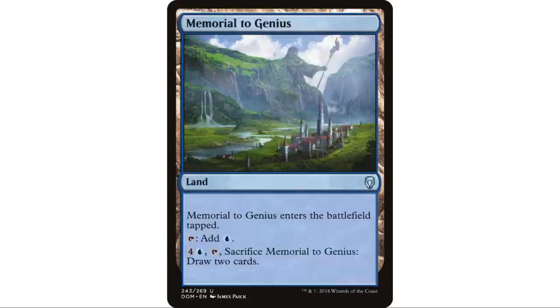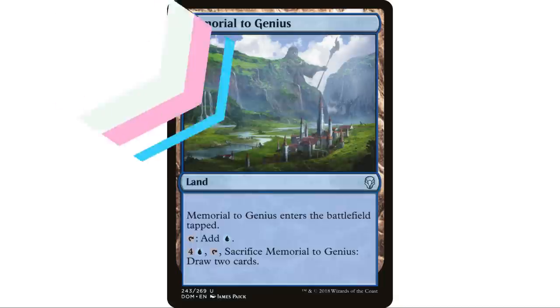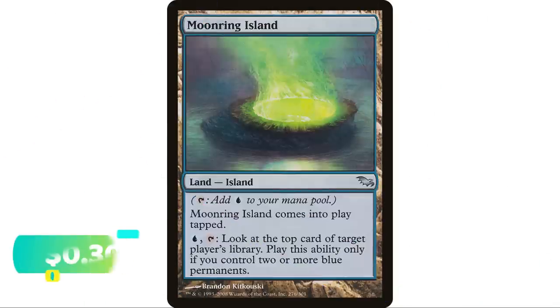Memorial to Genius is the blue version of the memorial series — a whole series I'm really surprised doesn't get played in Commander more. It enters the battlefield tapped but does add blue mana. You can pay four and a blue, sacrifice Memorial to Genius, and draw two cards. Having a land sitting in play generating mana all game and then later sacrificing it to draw two cards when you need answers seems pretty good.